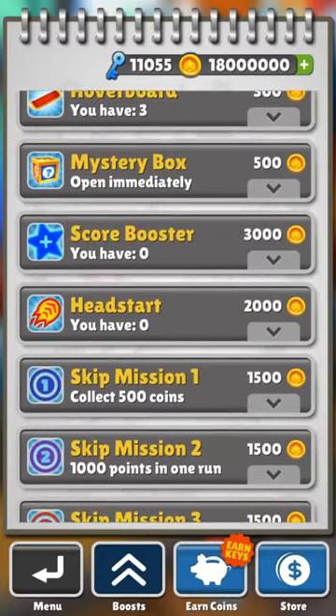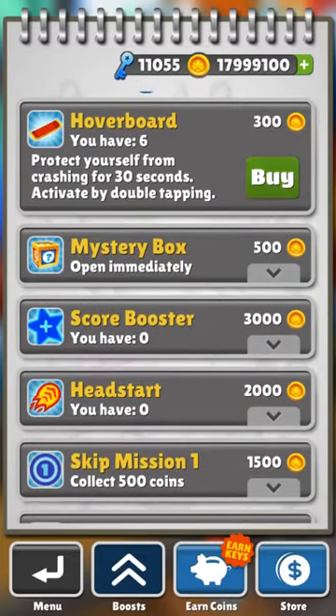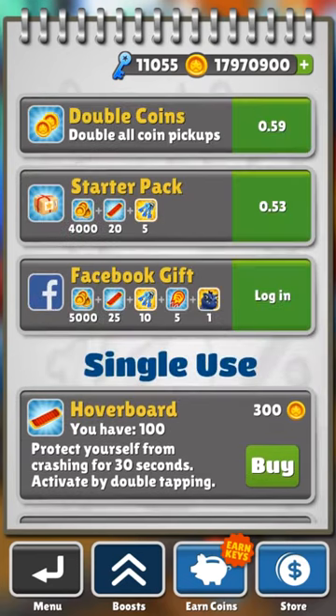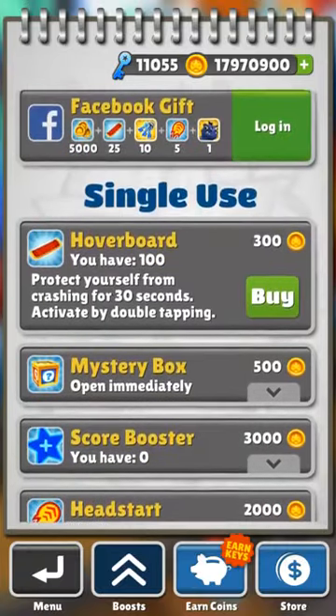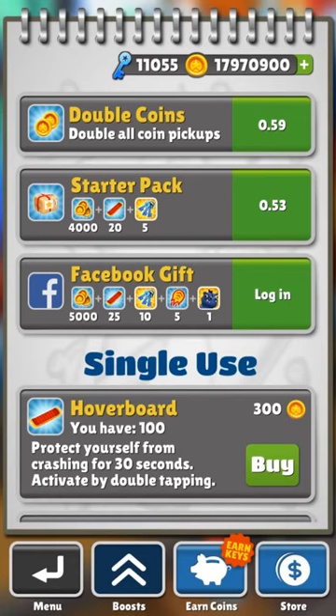I just wanted to do this for you guys so you could have all the characters and just have fun with it. The game does get kind of boring after you do this. If you're one of those people who like to work for all your stuff, then that's cool — you don't have to do this. But that's all you have to do. If you don't have Lucky Patcher, I'll do another video on how to get it. It's completely free, you don't have to do any offers or anything. Enjoy the hack.